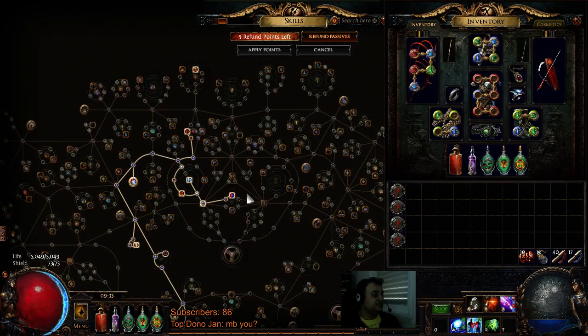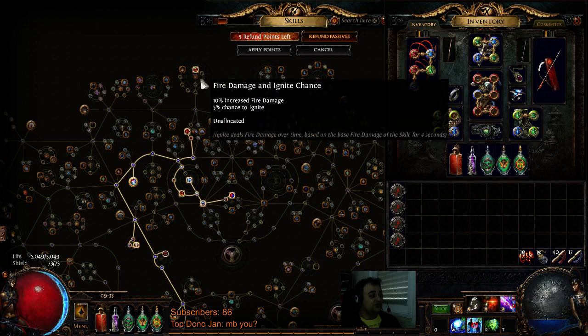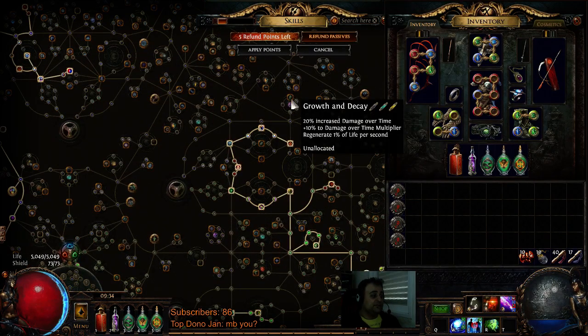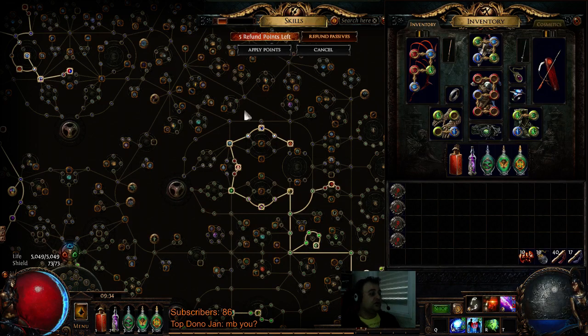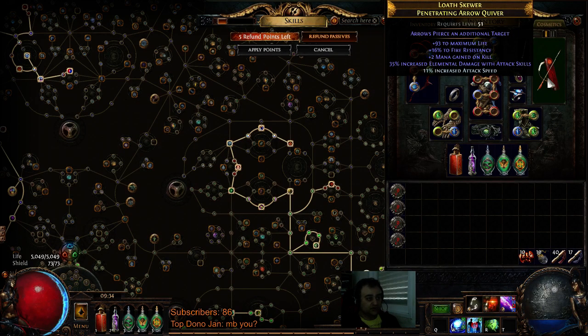Our amulet has big lightning damage to attacks, some fire damage, life, elemental damage with attacks, and a single resist. We also anointed Breath of Flames, which is an incredibly strong node — the damage-over-time multiplier is very limited on the tree but gives a big multiplier to our damage. We can also path to Growth and Decay in about five more levels. Once we get another level, we'll likely unspec some nodes to reach it, since the damage-over-time multiplier is huge for a build like this.